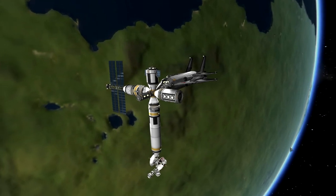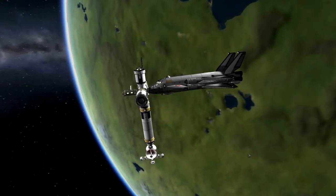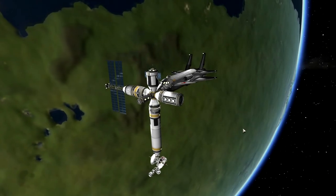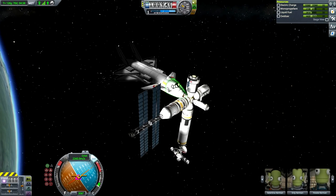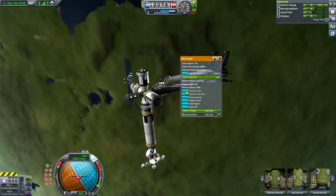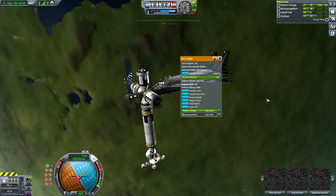Hello and welcome to KSP. In today's episode we are taking this magnificent SSTO back to Kerbin. Yeah, look at it — it's so significant that it actually got the station slanted. I wanted to take Enli, who is a scientist, and transfer him to the science lab, but it seems the hatch is obstructed by the wing, so we'll have to do it internally through the ports.